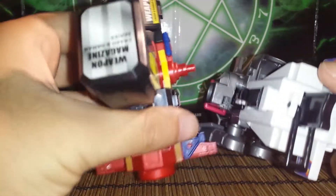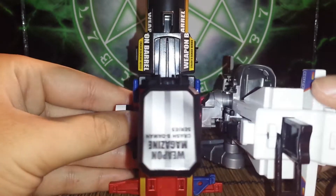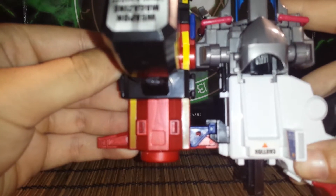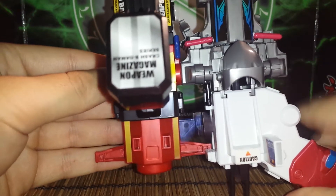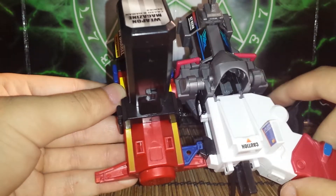Now, to combine it, you put it at a 90-degree angle and just push it into the arm parts, and then slowly slide it into the Synchro Trigger. Now, when I pull, it fires from both angles. The fun.